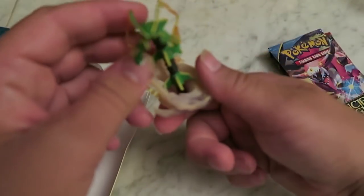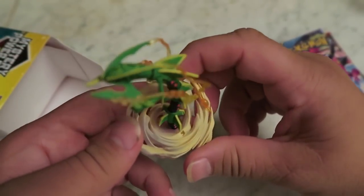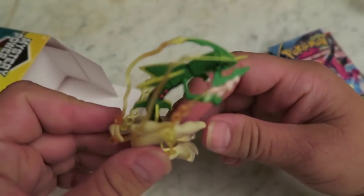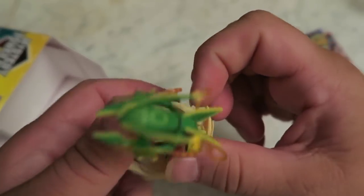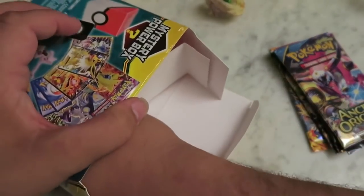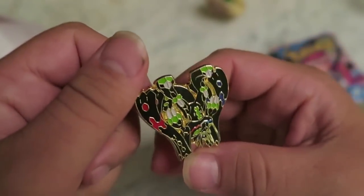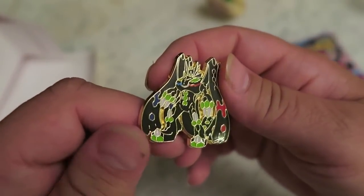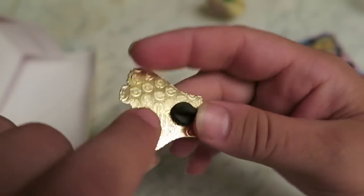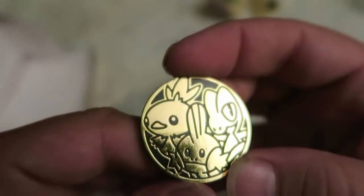We got... what in the world is this? This is pretty cool. I'm not familiar with my Pokemon stuff, guys, so if you guys want to help me out and let me know what this is, I have no idea — but he looks pretty cool. We'll put that right here. See what we've got in here — we've got some bunch of stuff. Oh look at this — it's a little pin. Not too shabby guys. Put that up here, and we got a coin. So pretty dope. We got the deck box in here now.